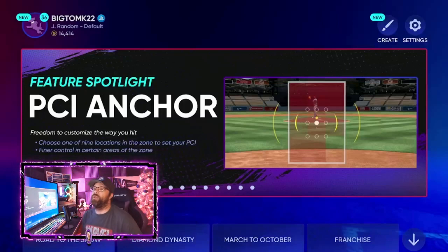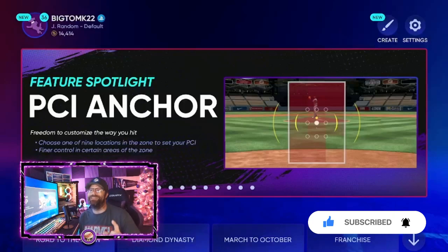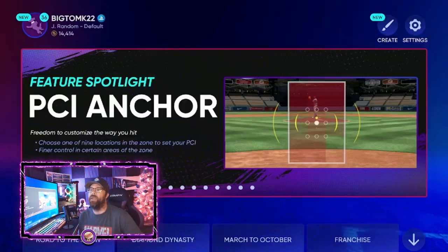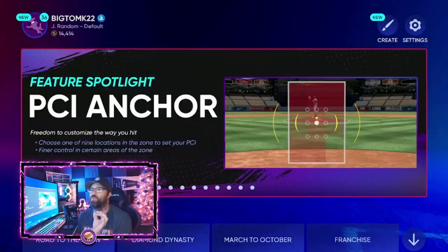So if you guys look at this screen right here, this screen is actually at the main menu and if you go up you can actually look through these menus and see it. This is a feature spotlight called PCI anchor. We'll kind of read what it says here on screen - freedom to customize the way you hit, and that is indeed true. We're using this image because it's really easy to explain it, as opposed to actually swinging and trying to explain it at the same time. We'll go look at some swings here in just a second.